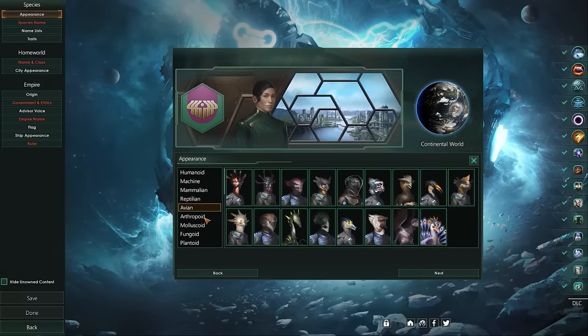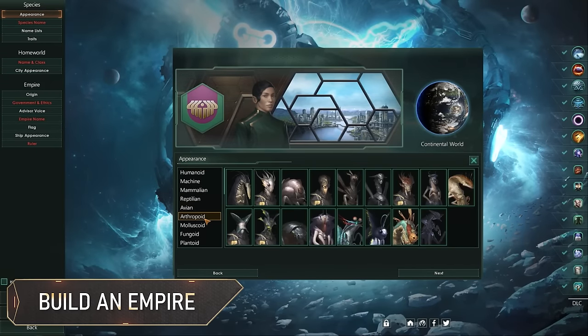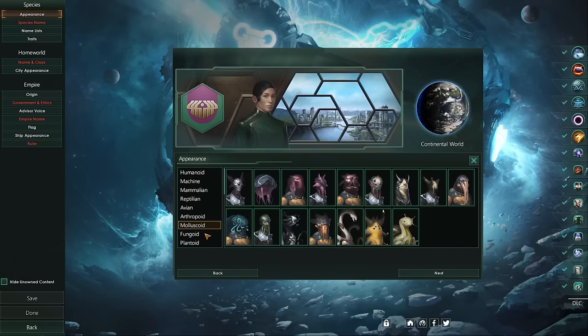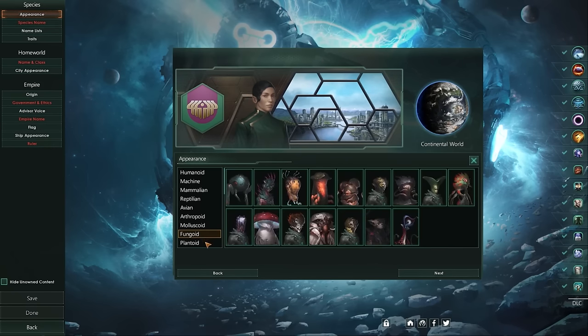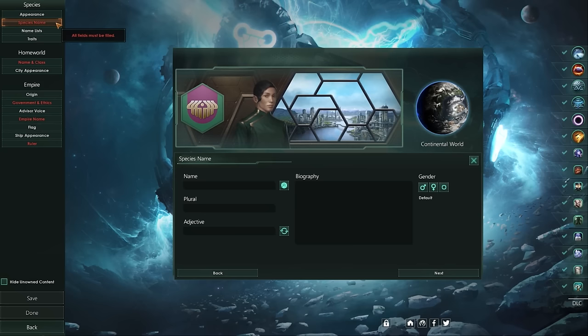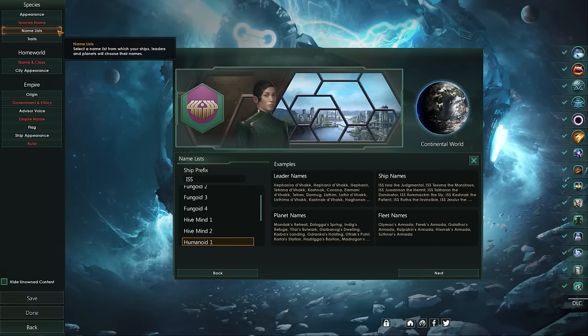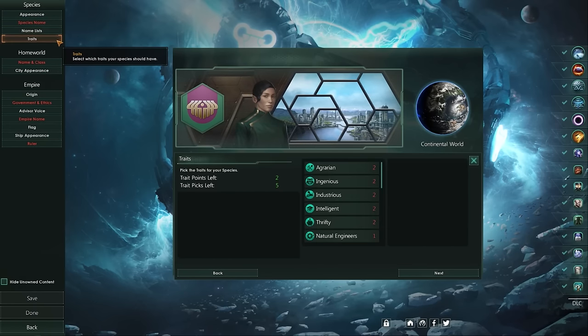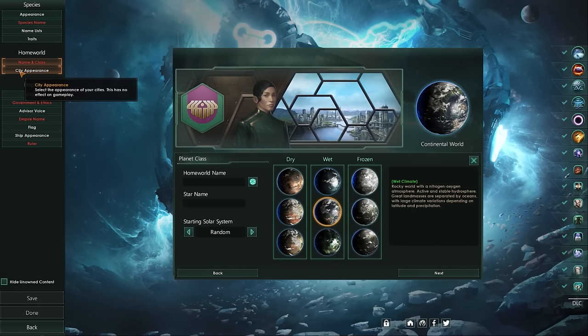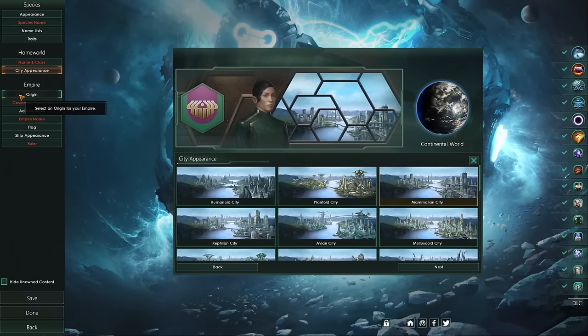Now that you have a few games under your belt, you can better understand the various mechanisms that come together when you create a successful empire. So why not build one of your own from scratch? You can choose everything from what your species looks like to its history, its ethics, its traits, its homeworld, and more. My recommendation for min-maxers is to look up the current strong meta and choose traits, ethics, and civics that complement and strengthen each other.